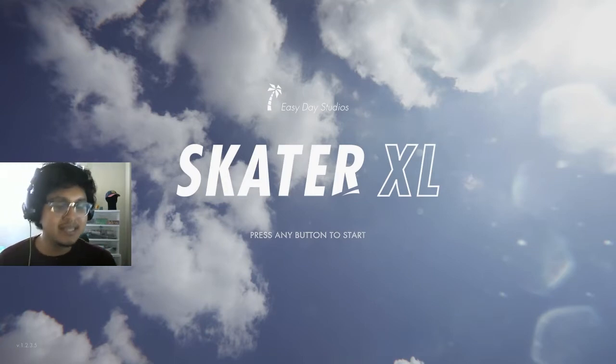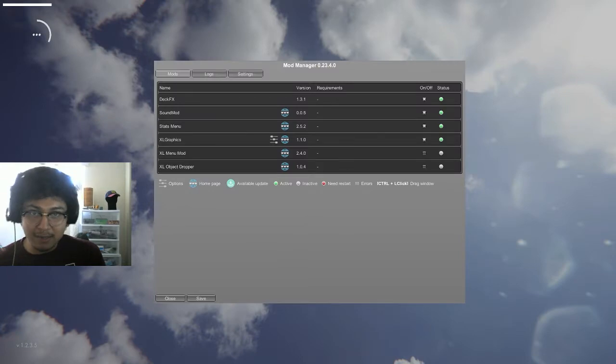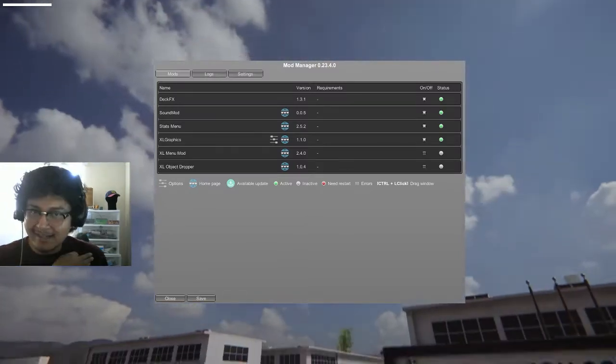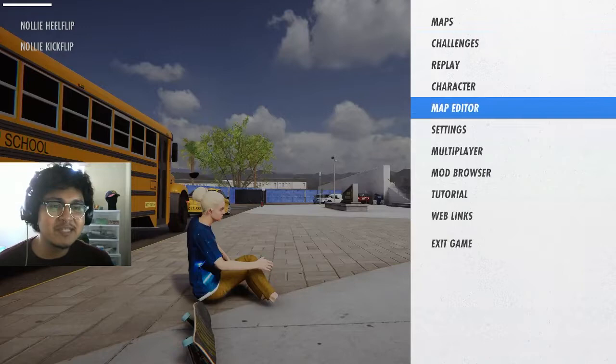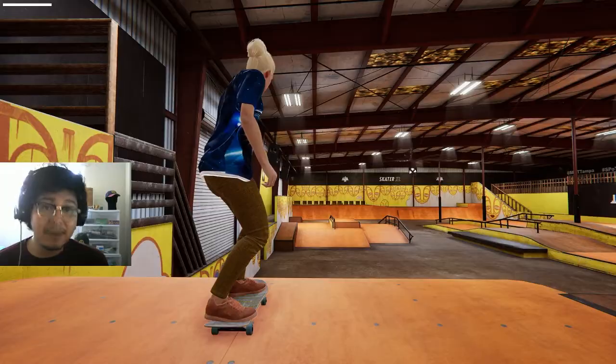Hey champs, how's it going? Today I'll be showing you a really cool map that just dropped on console. If you guys have Skater XL, you can play this map right now whether you're on PC or PlayStation or Xbox — not the Switch, but everything else is available. Go to your mod browser and here it is: Skatepark of Tampa 2021 Pro Course by Easy Day Studios.